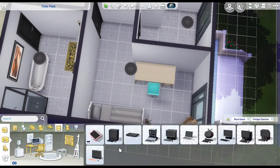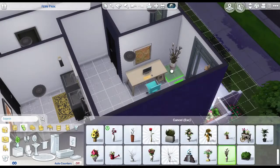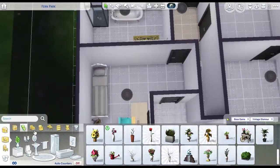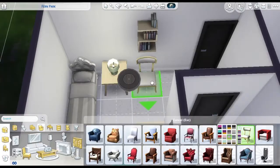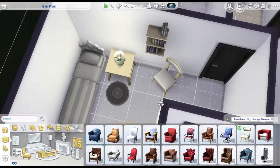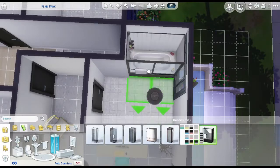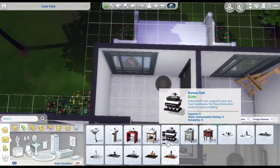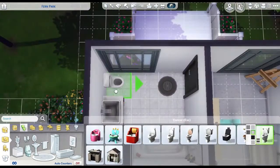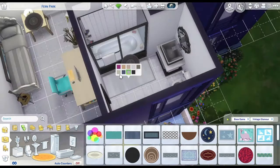So this is the teen bedroom. It has an easel, guitar, and a computer, as well as a little reading area. So you have a lot of skills available, just like most of my houses. I usually put in an easel and guitar because it's really simple and gives you good painting and guitar skills. They're easy skills to get — all you have to do is interact with those objects — so that's why I end up putting them in.